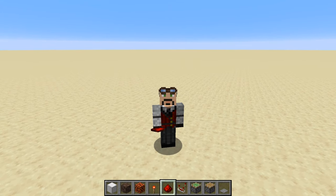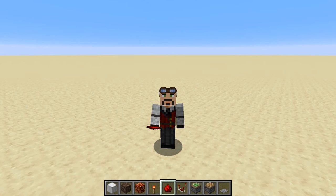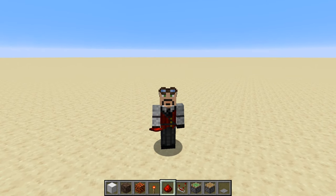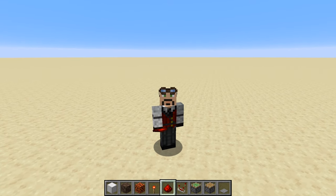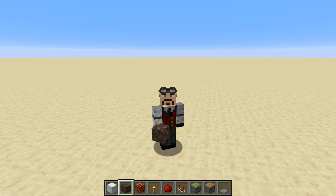Hello everybody, welcome back, this is Tinker 77. Today we're going to go over another redstone tutorial — the block swapper. This is a great tool to use with the water elevator mechanics in 1.13, which uses the magma block and the soul sand block to change the direction of the bubbles that pull you down or shoot you back up, or for items as well.